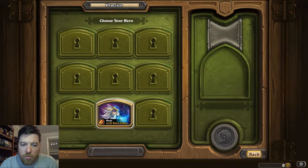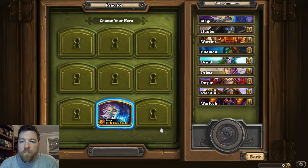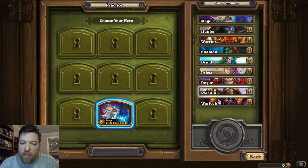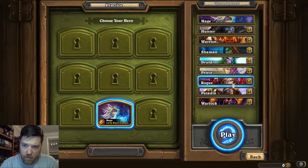Practice your skills against the innkeeper and battle the nine different classes. This is how we're going to unlock the classes. We'll select normal and choose the only hero available. To unlock heroes you'll need to defeat them. Personally I'm a Rogue man myself — Rogue and Hunter — so we'll go ahead and highlight Rogue here.